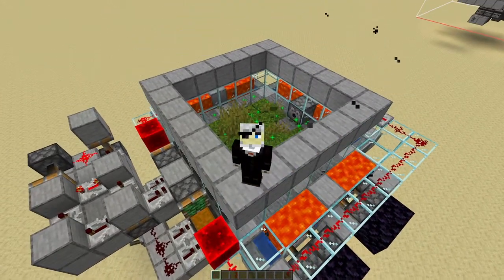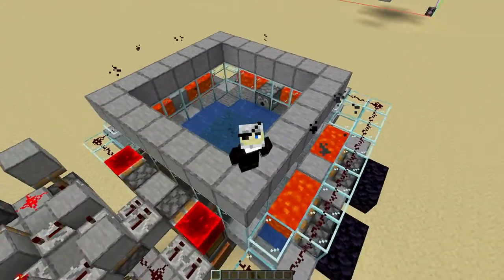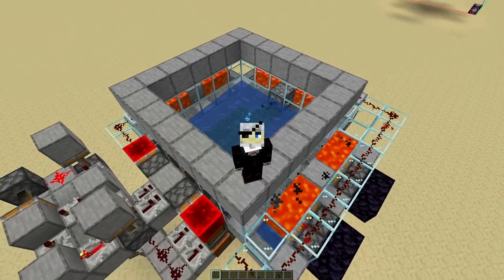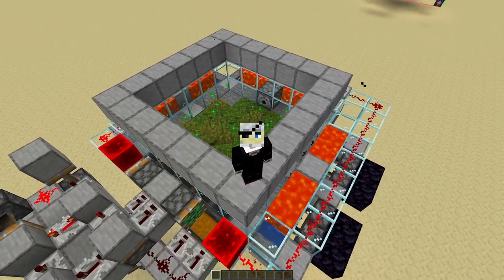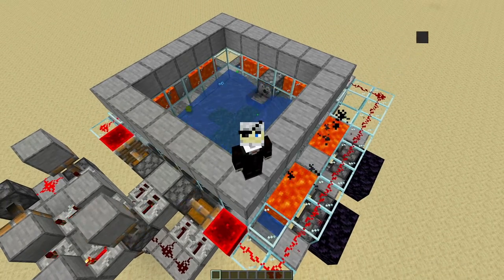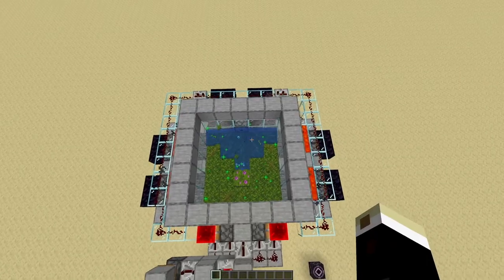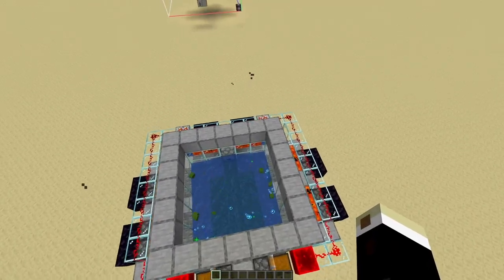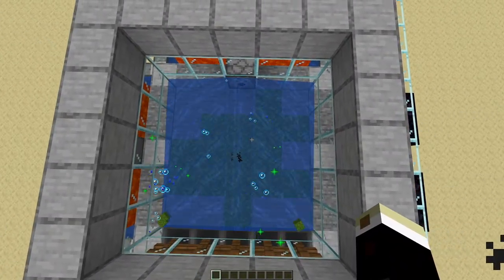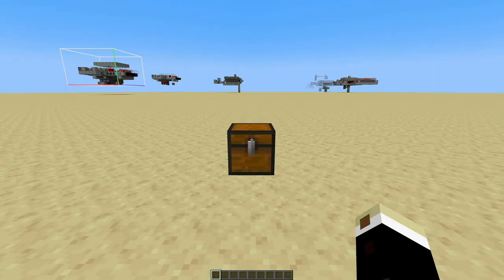I decided to make it so I can use it in my wall. A lot of moss farms have something in the middle with bone meal from the top down, but since I was making it I wanted something I could have in my base. I'm going to put it in the floor and put glass here so I can walk over and look down, because it's actually extremely mesmerizing to look at.